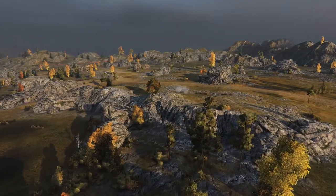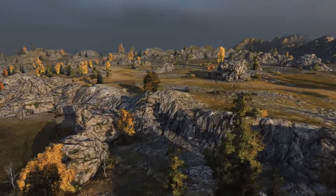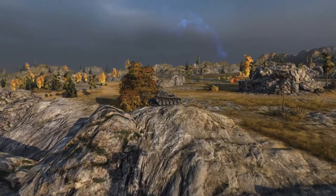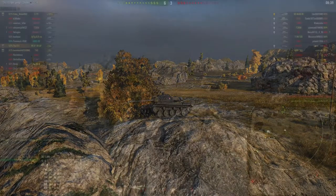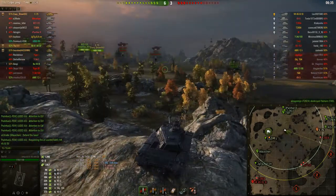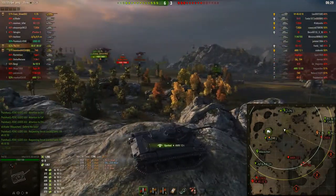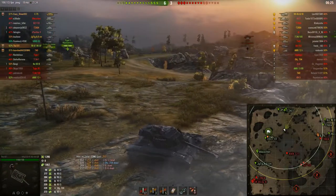We are able to do just a lot of things from this position I'm using right now. This rock here, when you are defending on Corellia, is a very important position — you're able to spot a lot of enemy tanks, even some of the campers up on the hill. For example, that IS — we managed to spot him — and we managed to spot the SU as well.